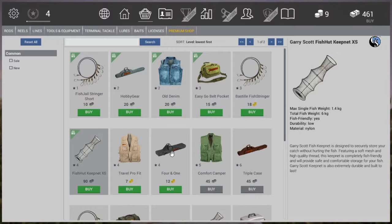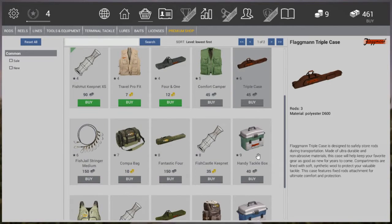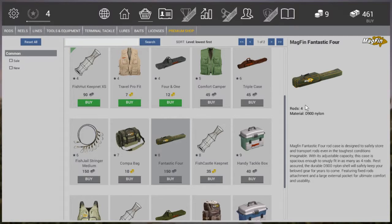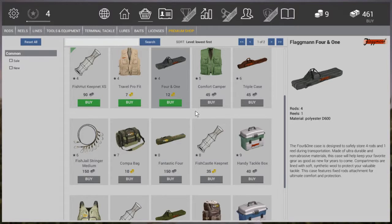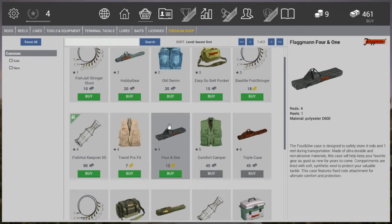Also on my wish list is this rod bag, the 4-in-1. Currently I can't buy it — I'm a few gold coins short. But it allows me to bring 4 rods and an extra reel. The hobby gear only gives you 2 rods, the triple case gives 4 rods, and the Fantastic 4 also gives 4 rods but no extra reel. So this is a really good investment for your gold if you were to buy it.